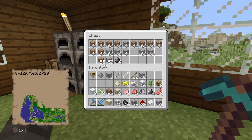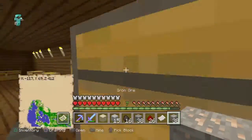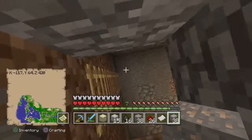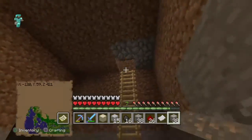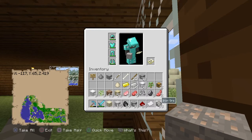Eggs can be crafted into cakes and pumpkin pies, which are quite good foods. Flint is used to make flint and steel, arrows, and stuff like that. I've got 38 iron ore. I think downstairs I've got a bank sort of thing — I seem to have mined it all and turned it into ingots. Yeah, this is freshly mined iron and I've got 58 blocks of iron.